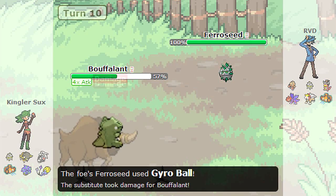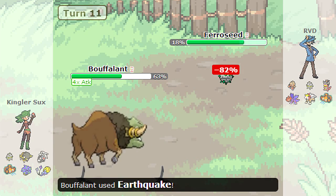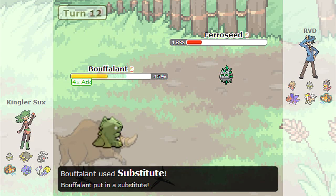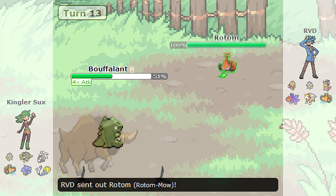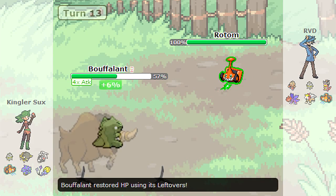Then this turn, knowing that again he wouldn't go for the offensive move, I am going to go for the Gyro Ball. As he does go for plus 6 with Swords Dance, I am going to be able to just barely live the Earthquake and in return break his Substitute. I guess this is where him missing the Head Smash might have mattered, although I don't know how much it would have done to my Ferroseed. I am going to get off a bit of damage with the Gyro Ball and, expecting him to go for the Earthquake, I am going to bring in my Rotom.